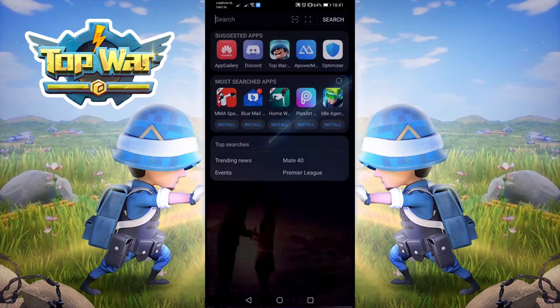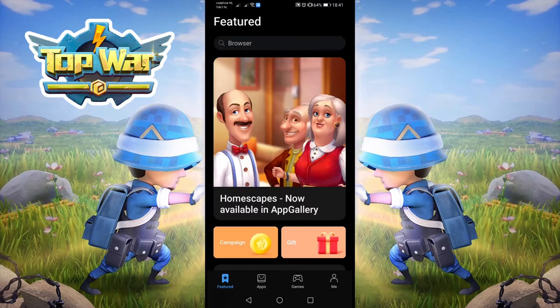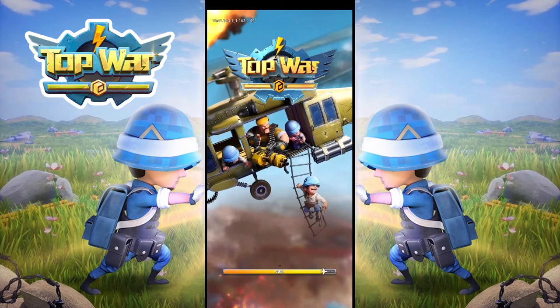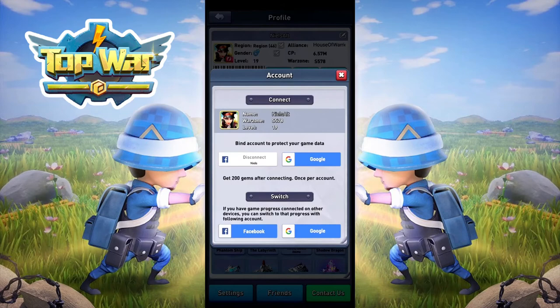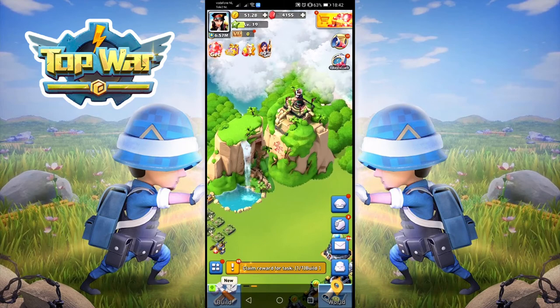I'll open the AppGallery — it's already open because I have the event page open. You can browse for the top war battle game, install it, and open it. If you don't have it installed via AppGallery, you have to go to settings, then account, and reconnect your existing account and load it from a backup. One neat thing is I currently have the app installed via the Android App Store and also via the Huawei AppGallery, so I can play two accounts at the same time.